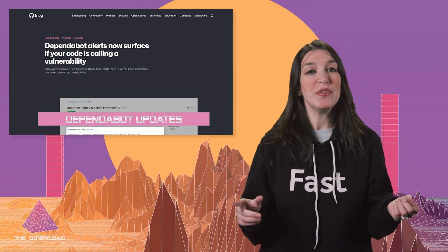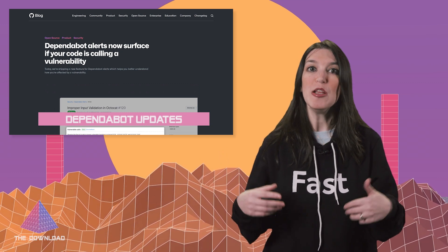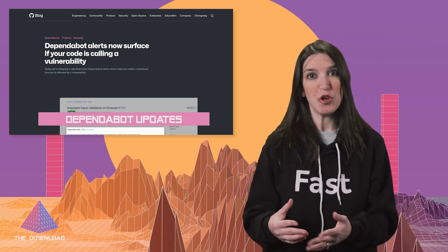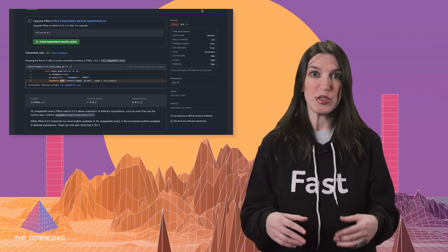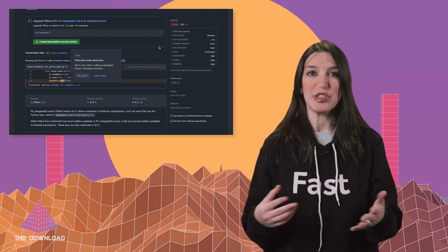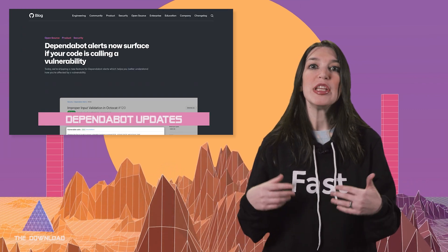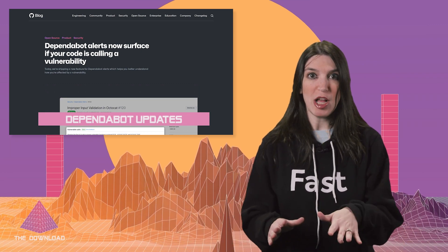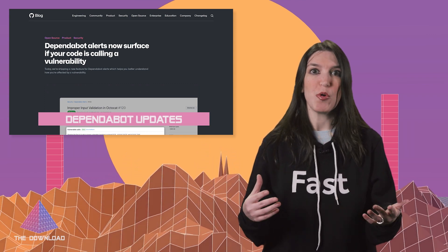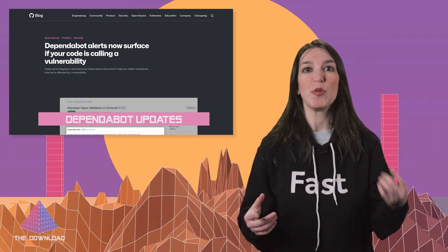Moving on to the topic of GitHub Dependabot, which is a tool that automates and checks for out-of-date or insecure libraries in your dependencies and generates a pull request so you can update them. It has a new feature that will offer even more insight into how your code might be impacted by a vulnerability. Dependabot alerts will now also surface whether your code is calling a vulnerable code path, using GitHub's precise code navigation engine to determine if a repo is directly calling a vulnerable function. It's starting with support for 79 vulnerable Python advisories from pip, with plans to expand to more ecosystems in the future.